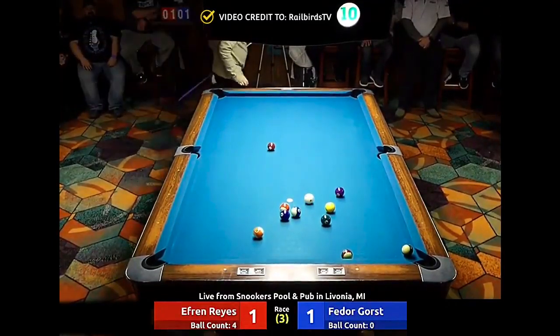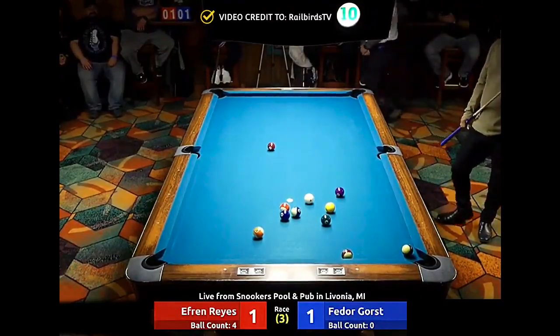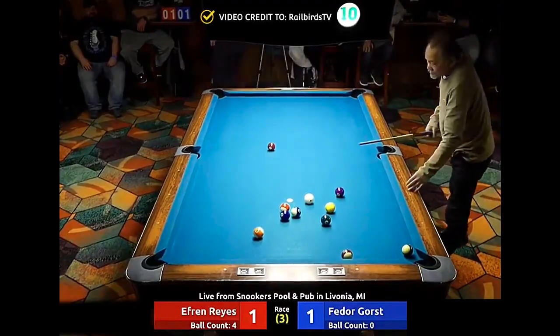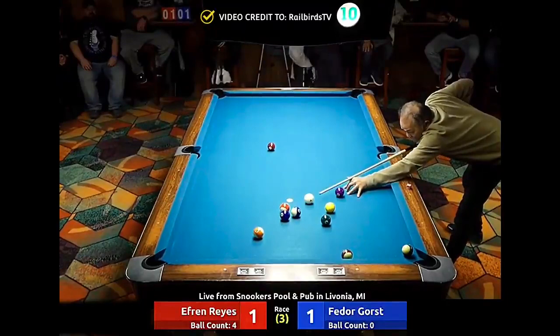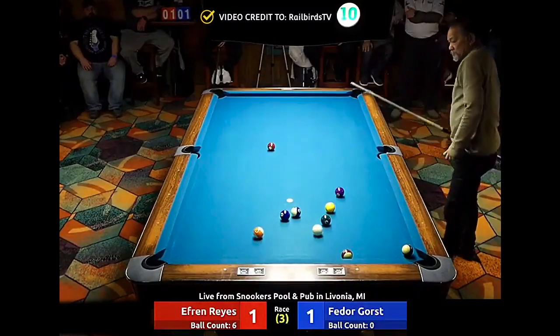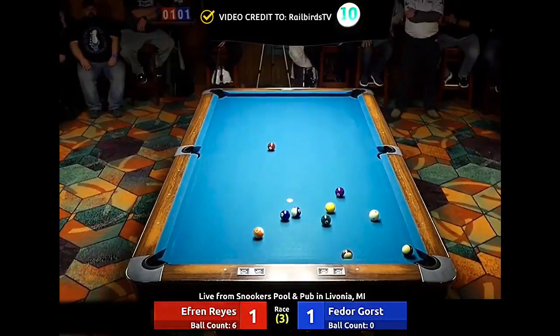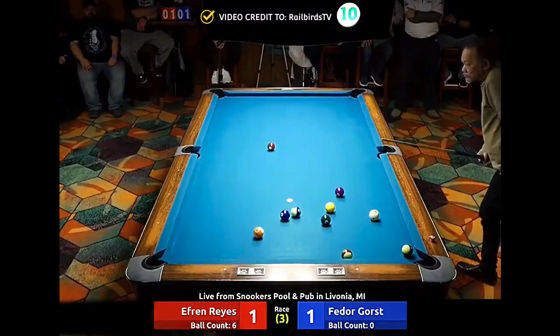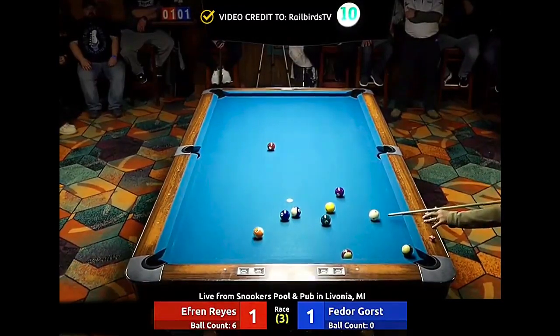Oh, he's still the magician even at 70 years old — how old is he, 69, 70? Well, Efren right-handed is the greatest and left-handed is the second greatest. Oh, he finally did something — he might have to shoot the 10, the 10 looks like he's got a gap, doesn't he? Yeah, yeah. He is shooting it — so he'll only need two, the 10 will sit there for the next ball.